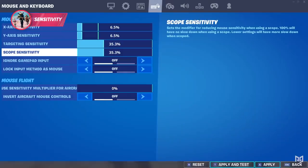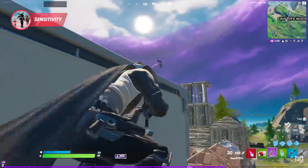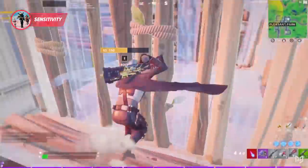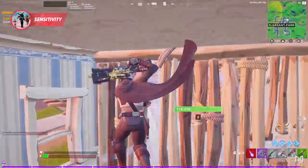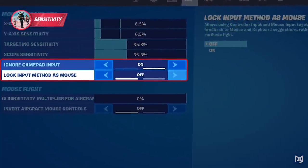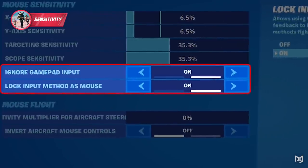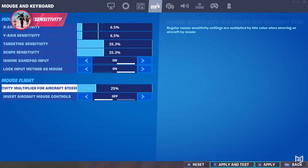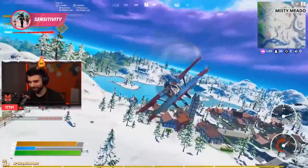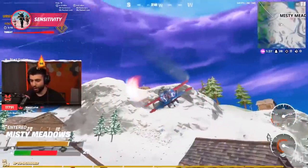Just like your X and Y sensitivities, keeping both scope and targeting numbers at the same percentage is better than having separate sensitivities, but can also be a preference depending on your playstyle and capability. Another small part in the sensitivity section that has absolutely no role in your gameplay is the ignore gamepad input and the lock input on your mouse — just keep those both on, just in case you have a controller connected simultaneously. Also keep your aircraft sensitivity at 100%, just in case planes are added back to competitive modes, and keep your inverted controls off.